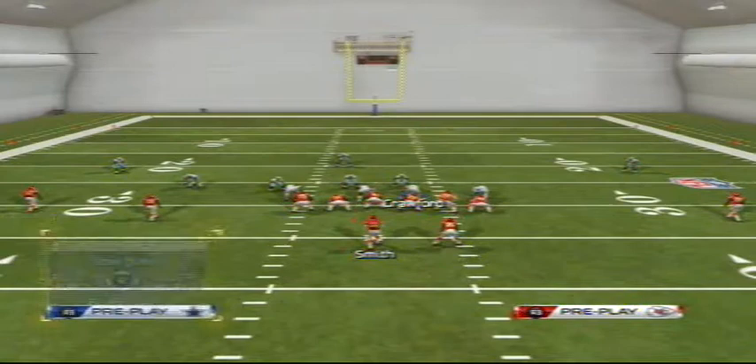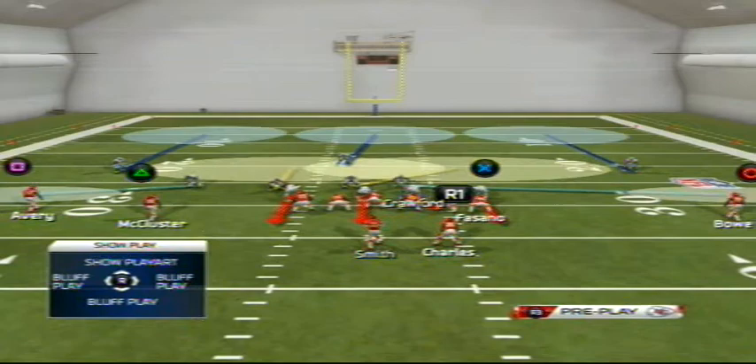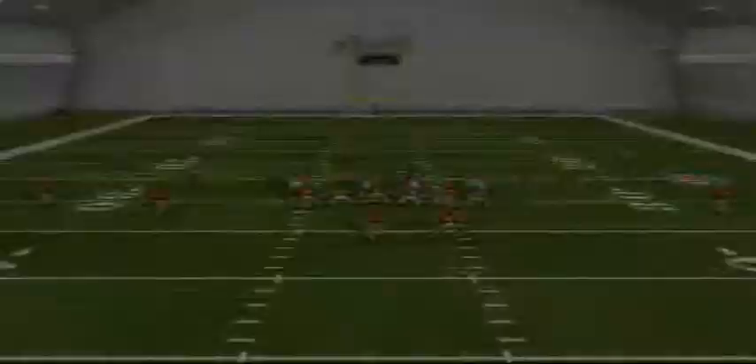Here's how it goes for the D-linemen. What you want to do is crash the D-line up, re-blitz both ends, and re-blitz this defensive tackle. You want to leave this other defensive tackle on his blitzing angle - you'll see why after we snap the ball. You wait a little bit and you get the pressure in. That's basically what we're hoping to accomplish. From the snap count - one, two, three - bam, Alex Smith is sad.